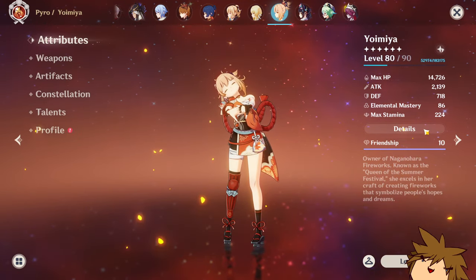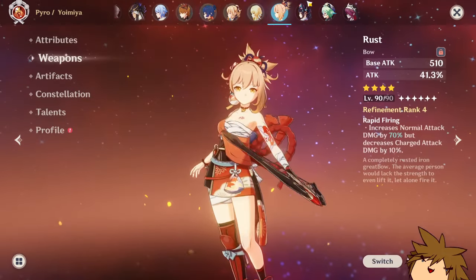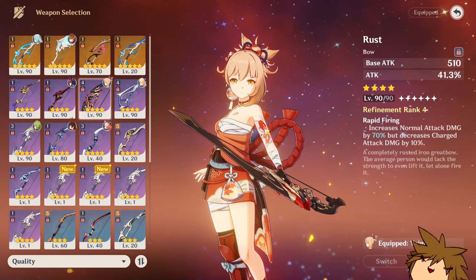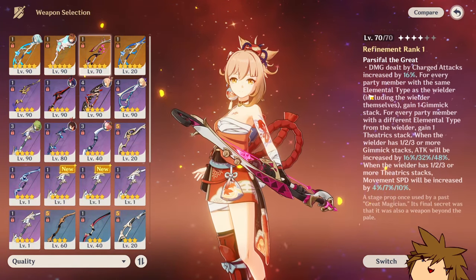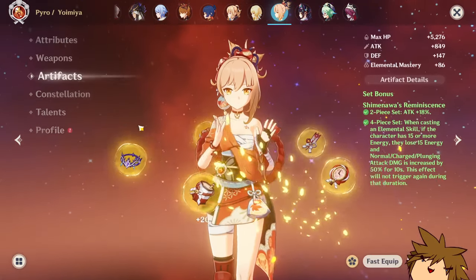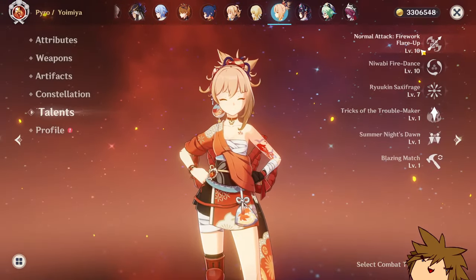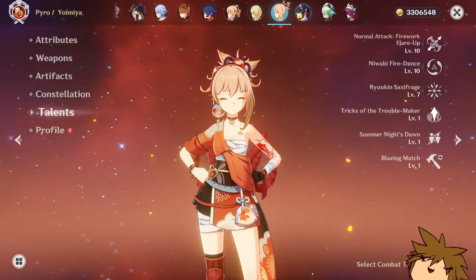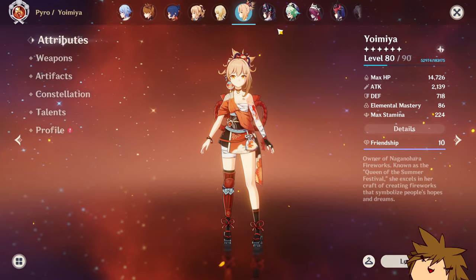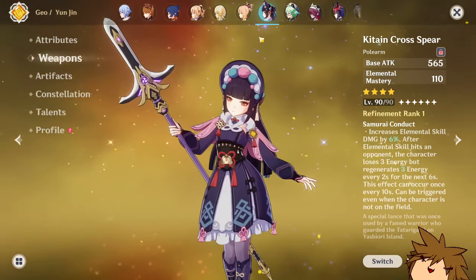Yoimiya is actually one I built surprisingly well — 64 crit rate and 187 crit damage without a crit weapon. I feel like that's an achievement. She has a four-piece Shimenawa's Reminiscence set, constellation zero, talents at 10, 7, and 7. The 7s are kind of annoying but it is what it is. Really proud of that build.